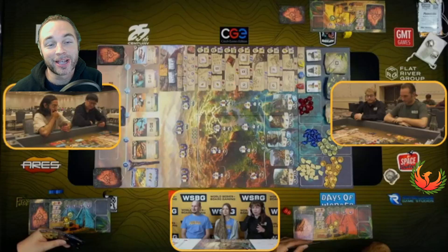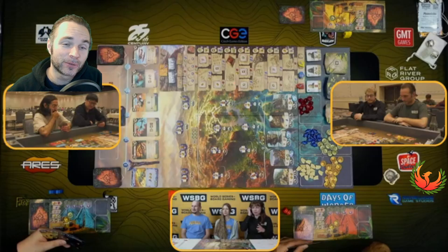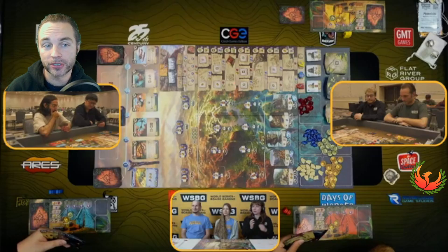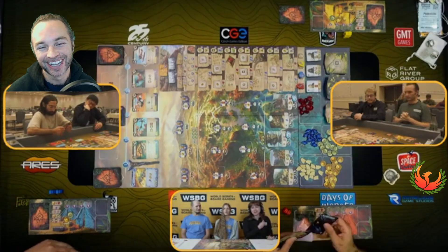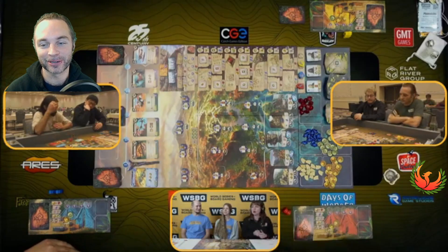Hello everyone and welcome to Phoenix Gaming. I am your host Nick Henning. We're kicking off our favorite season on this channel, which is WSBG finals being released season. We're gonna start off with a banger — we're gonna start with Arnak. I'm gonna go ahead and play. You can watch the original version of this video with Paula, Min, and Elwin, the designers of the game, on the Dice Tower channel — you'll see their video at the bottom there.